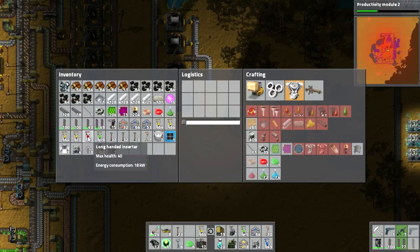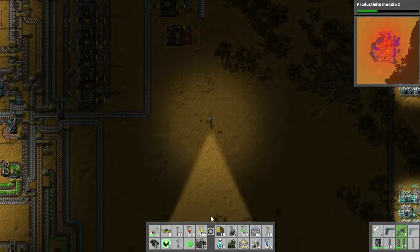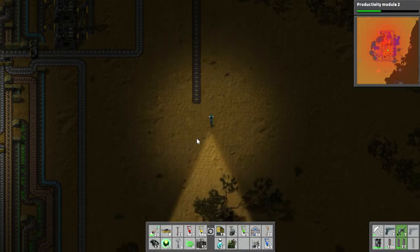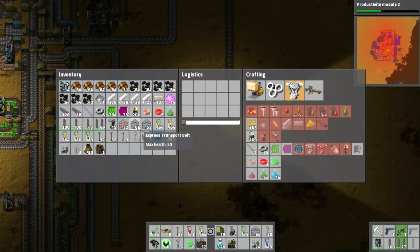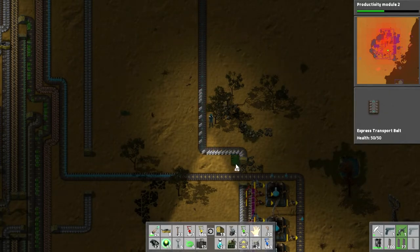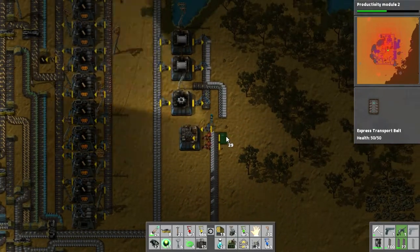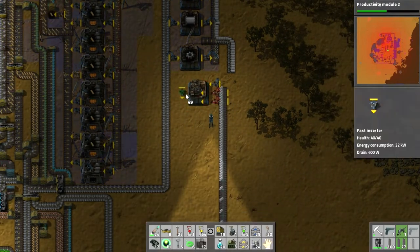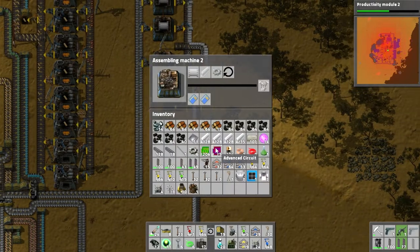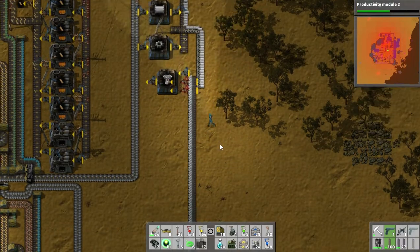Both the pipes and gear wheels will go into one conveyor belt and the steel into the other. Let's place these down — this will be the steel input and this will be the iron gear wheel line. Let's have two assembly machines for gear wheels. Now we pull the steel from down here using express belts.